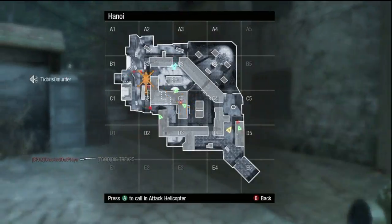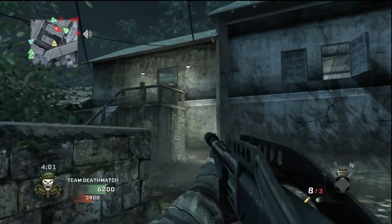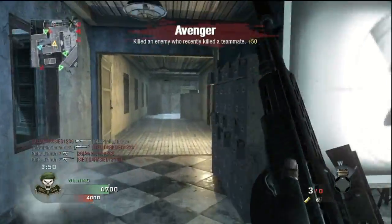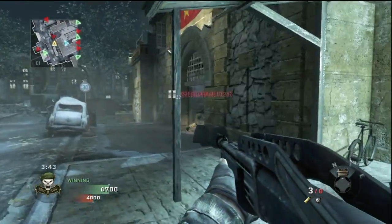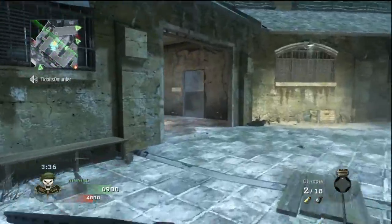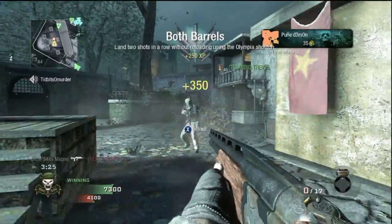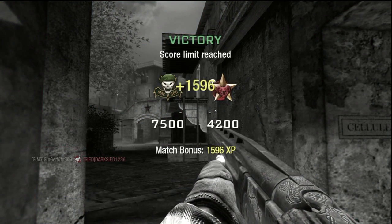I had a match earlier where right as I was pulling the trigger an enemy Chopper Gunner or Hind came in. Another thing that's really nice about shotguns — from my understanding there was a recent update where if you shoot somebody with a shotgun and they have Second Chance, Second Chance does not work. So if a lot of the other team is using Second Chance, take out a shotgun. Personally I think Second Chance is a waste of a perk — it's annoying.